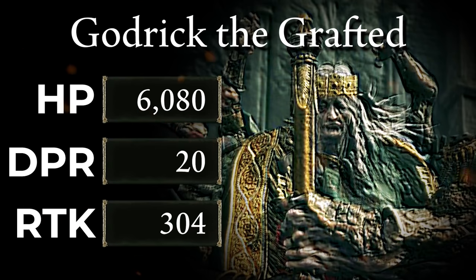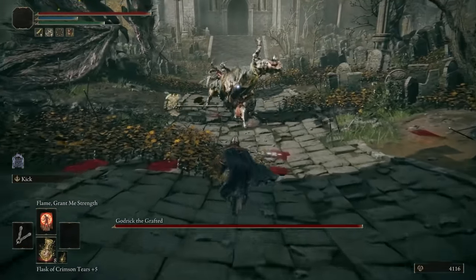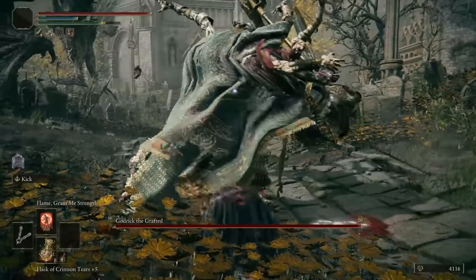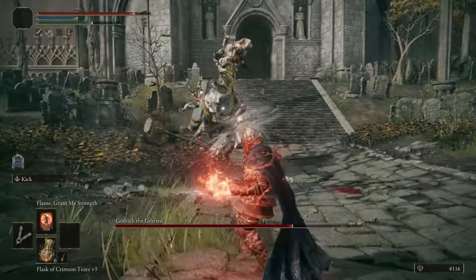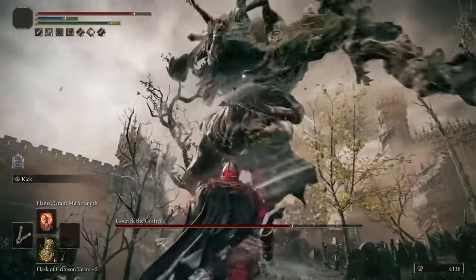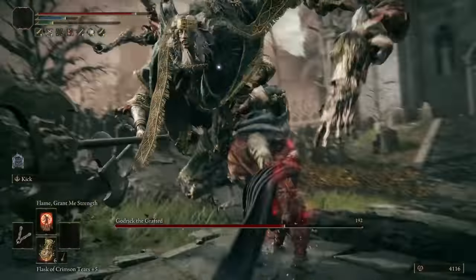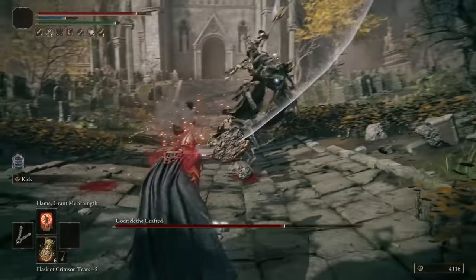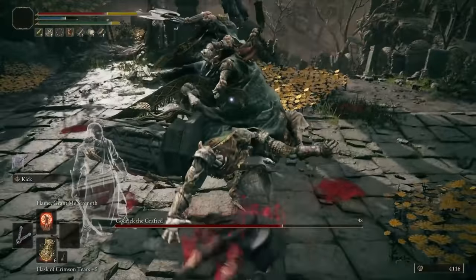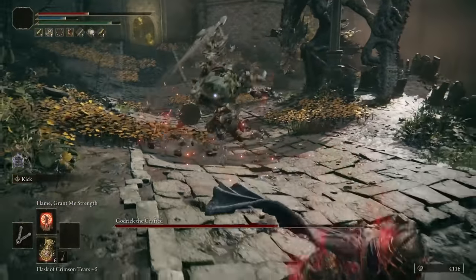We're only on the second boss and the health has already increased by 50%. Luckily, Godric's defenses don't seem to be any better than Margit's, so at least our damage is the same. My talismans for this fight were the Green Dog and the Blessed Dew. Something to note about this run is that since I don't have to waste precious time swinging a weapon, I don't have to leave myself open with normal attacking animations. The best form of offense I have is dodging through enemy hitboxes as they swing, which will deal damage back to them. The more I struggled on a boss, the more I learned how to abuse this.